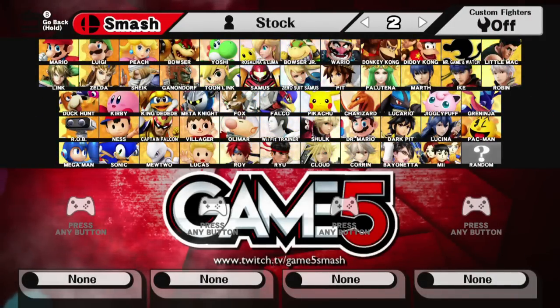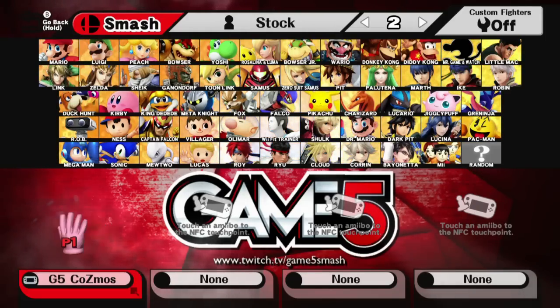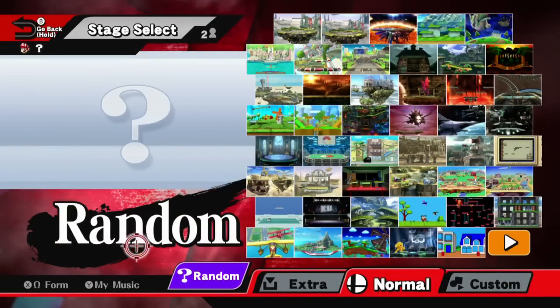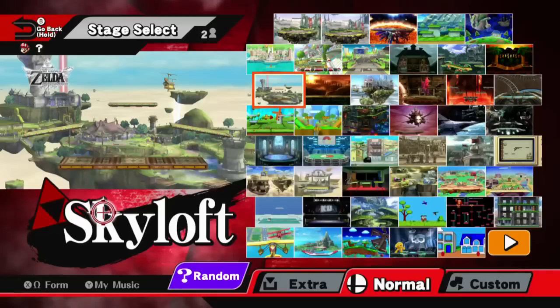The first thing we're going to notice is the character selection screen, themed with the Game 5 logo and the Game 5 backdrop. It looks really nice and you can see our Twitch link right on there. Going from here to the stage selection screen, we will see that it also has the G5 themed backdrop, which looks really nice. You can see it on all of the pages — it's really clean and the smoke effect is still there.